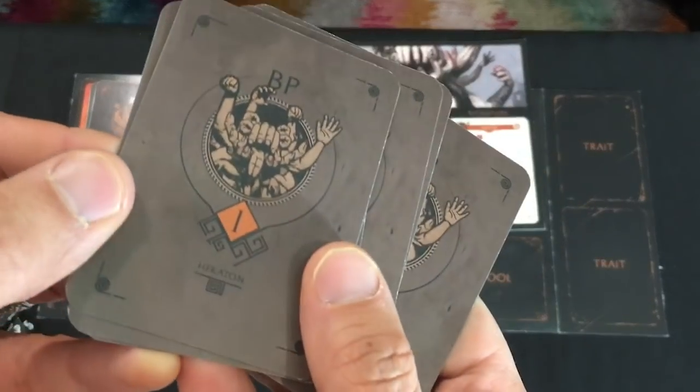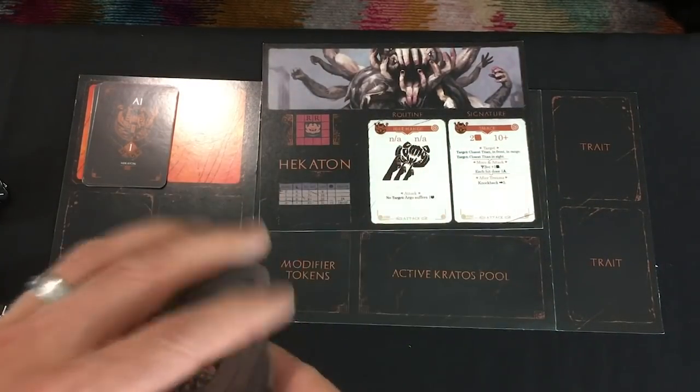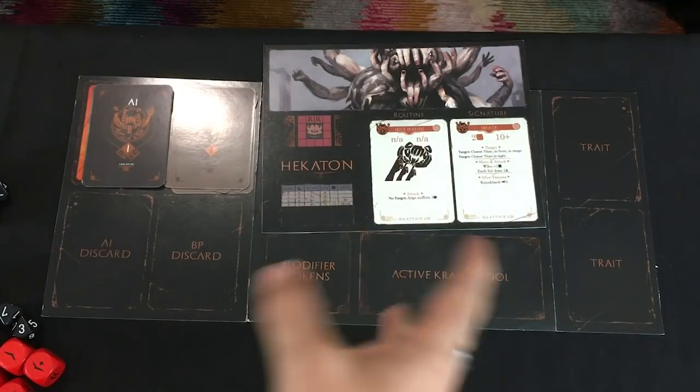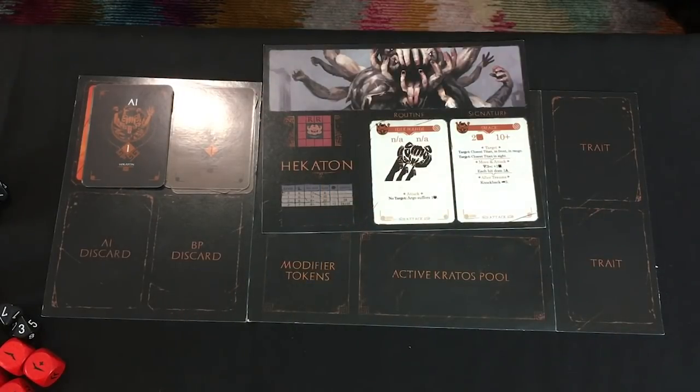The same thing happens with his body part cards. If you don't remove any, you just have the one deck, with the two and three ready to go. And that's it — we go right into the Hecaton's turn, because generally speaking unless you have a special ability that says otherwise, the primordial acts first.